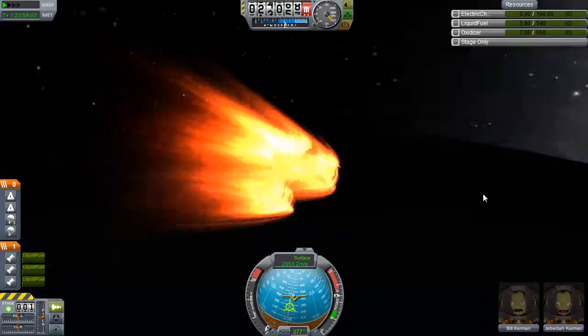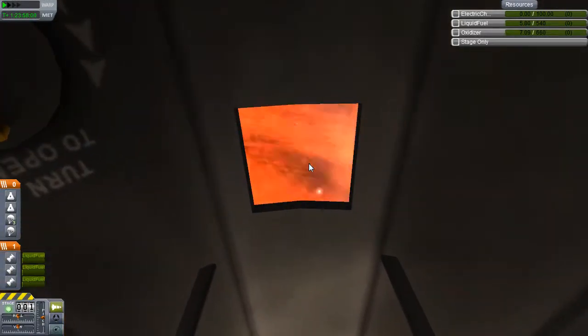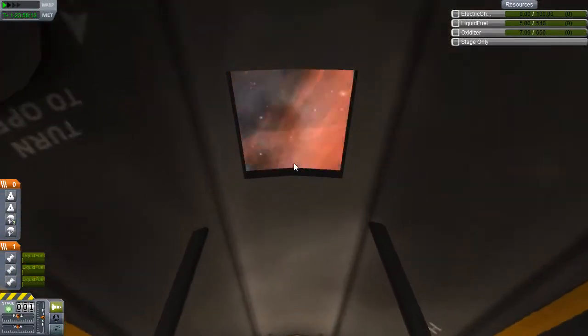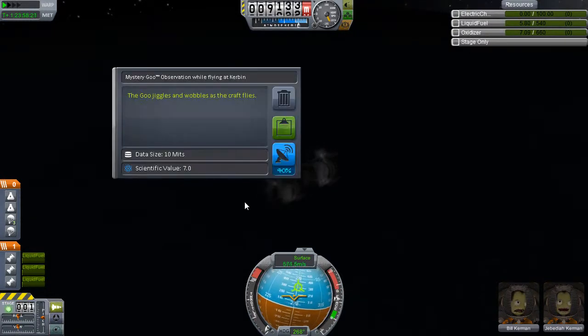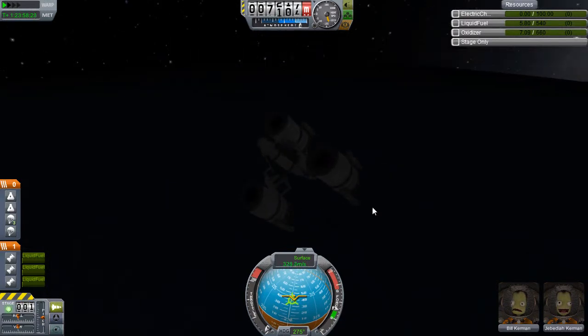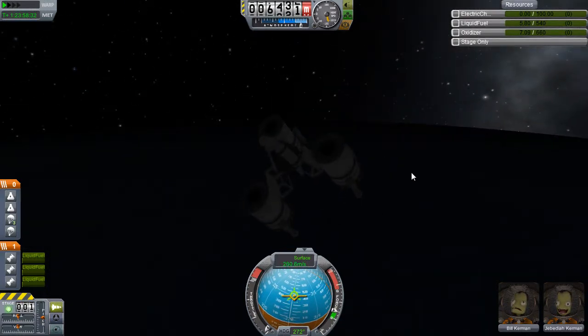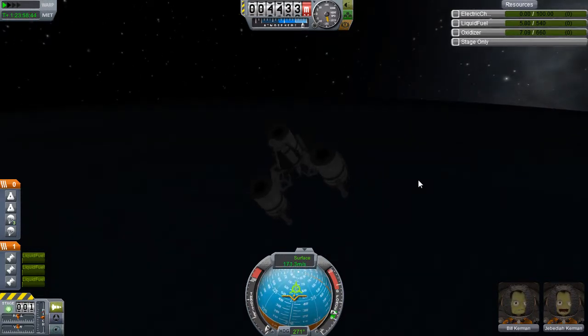We watch the orbital flight going through the planet - it tells me where I would end up if the ground wasn't there. Obviously the ground is there, so that's a bit rubbish. We get down into the atmospheric re-entry burning and I decide it's time to watch some re-entry effects from the cockpit. We also observe some goo in the atmosphere.